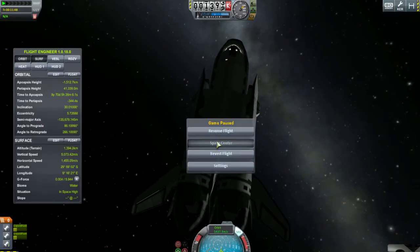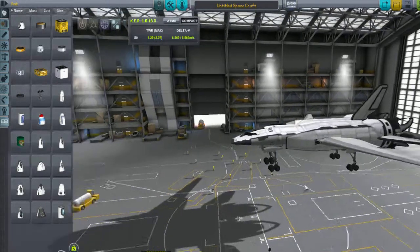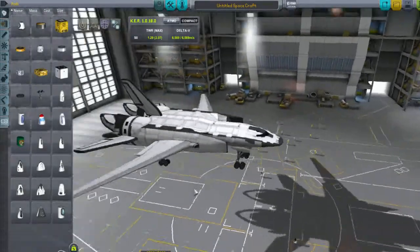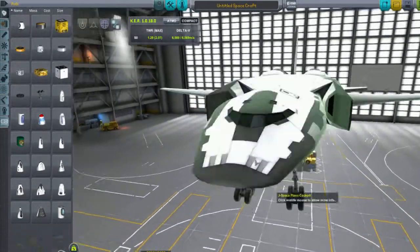Let's go to the space center and I'll show you what this craft originally looked like. I'm eating an ice cream cone right now. And I do have RemoteTech installed on this particular save — just messing around with it. So, this is what it originally looked like.